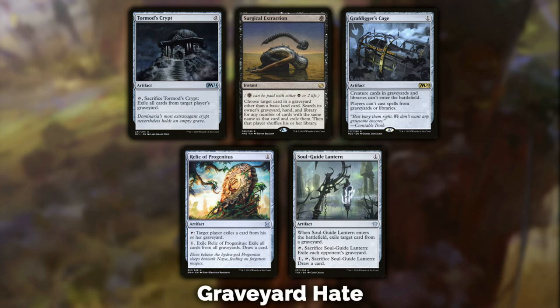Grafdigger's Cage is really my go-to. If I'm not sure about anything else, Grafdigger's Cage is what I reach for — it basically blanks most strategies you'll see. Creature cards and graveyards and libraries can't enter the battlefield, and players can't cast spells from a graveyard or library. It also hates on libraries, so Collected Company doesn't work with it. It's an awesome card that shuts down a lot of different deck types. If you're unsure, just put three in your sideboard.